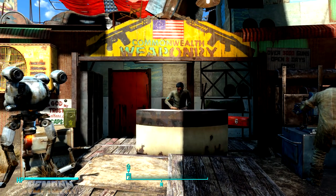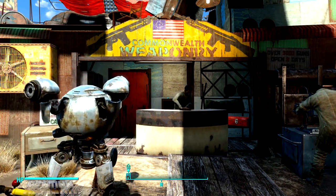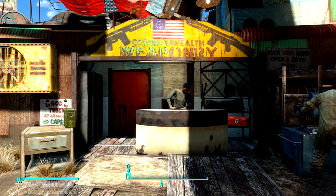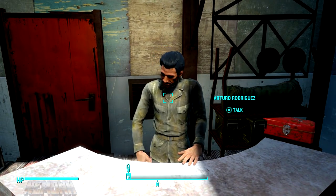What's up everyone, welcome back to the channel. My name is Nemo, coming at you with another video. Today I'm going to be teaching you guys how to get unlimited caps, ammo, and items in Fallout 4. What you're going to want to do is go to a vendor.